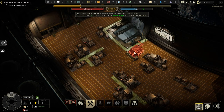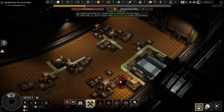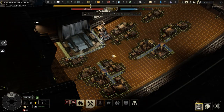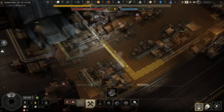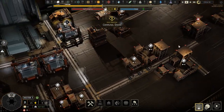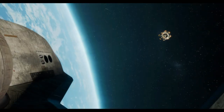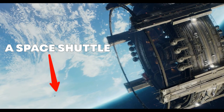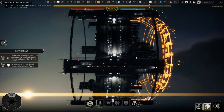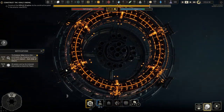In Ixion, you are an administrator of a space station in Earth's orbit and part of a major project by a private corporation called Dolos, to colonize other star systems and solve Earth's overpopulation problem by moving people out to other planets. The huge space station you take command of turns out to be a spaceship after all, as you get to upgrade it with a massive new experimental engine.